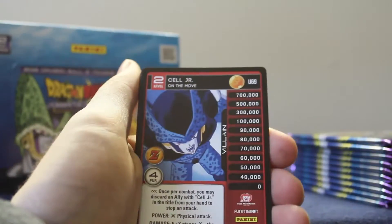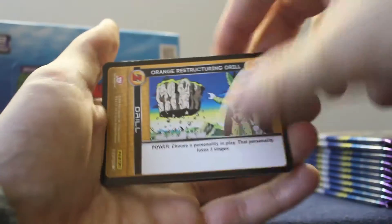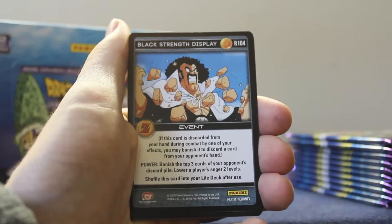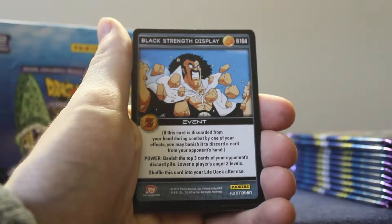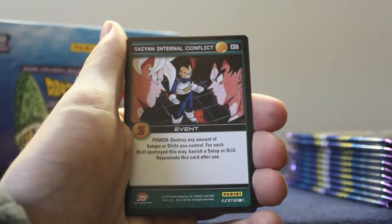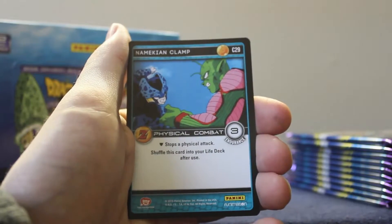Let's get it — let's hunt that ultra rare, hunt it down! Pack number two: Sail Junior level two on the move, red scanning drill, orange restructuring drill, Jimmy Firecracker. Black strength display is our rare. Commons: Namekian head kick, orange redirection, red hurl, Saiyan internal conflict, black schematics, blue arrest, and Namekian clap.